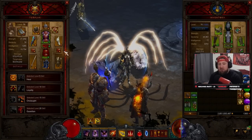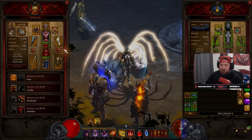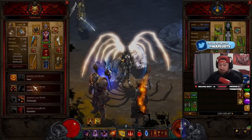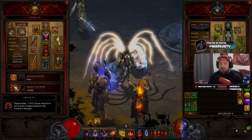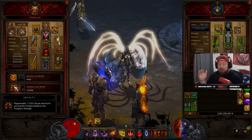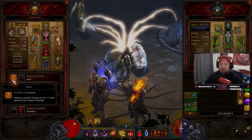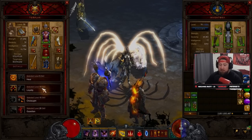Now let's get into each individual follower. Starting with the Templar — he is a melee-based character and the main reason you run him is for greater rift pushing. He benefits your character by healing a lot throughout the entire duration of greater rifts. More importantly, he is the only follower that benefits from having cooldown reduction, which is why we use the Captain Crimson set on the Templar so he can pop his abilities more often and heal us more.